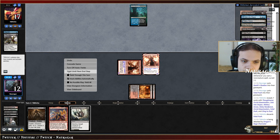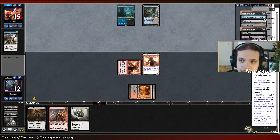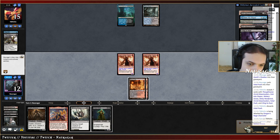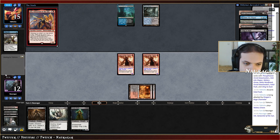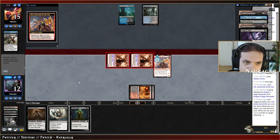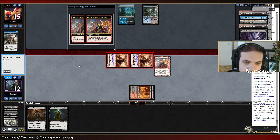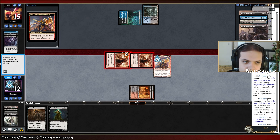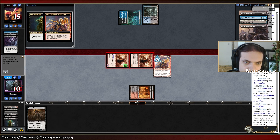Bauble would be really good — if we draw a Bauble or surveil away Phoenix they don't really have an answer to the DRCs. I should play Inti and discard Fell the Profane, then if they exile Death Shadow we can cycle away Street Wraith and get delirium back once again. They chose Thoughtseize — makes sense. I got a Street Wraith — can I cycle now? Not yet. I got a Bauble.